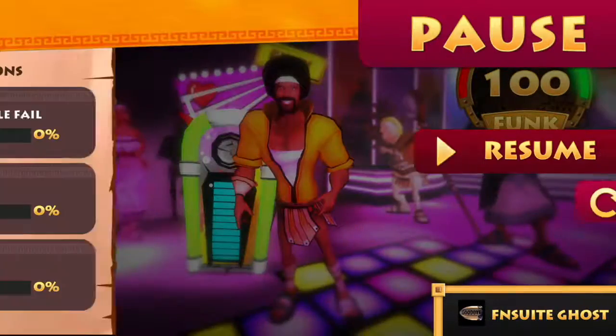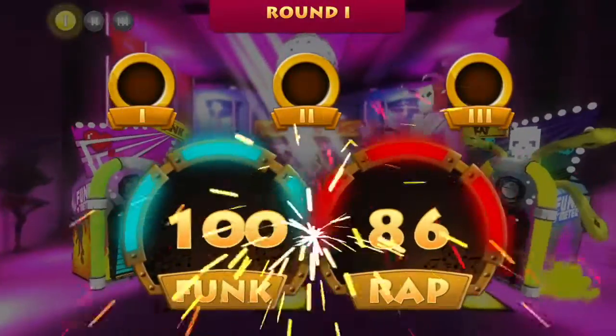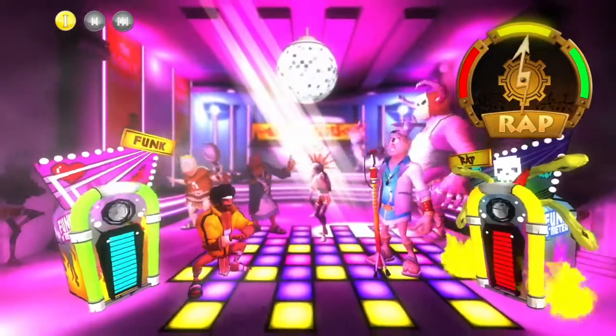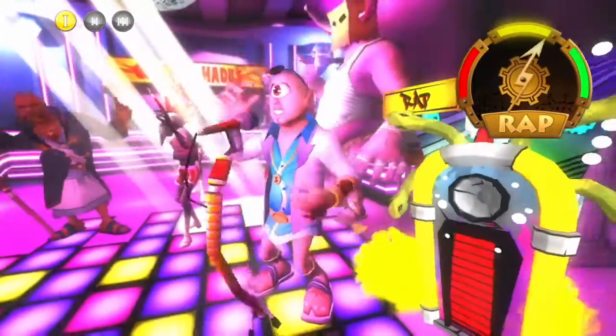This boss fight will have three phases with a brief pause in between each phase. Your scores will be out of 100, so you'll know for sure if you ever failed — any score less than 100 counts as a fail. Once you've completed all three phases with 100 points, you win the boss fight and you'll have 100% perfected it.